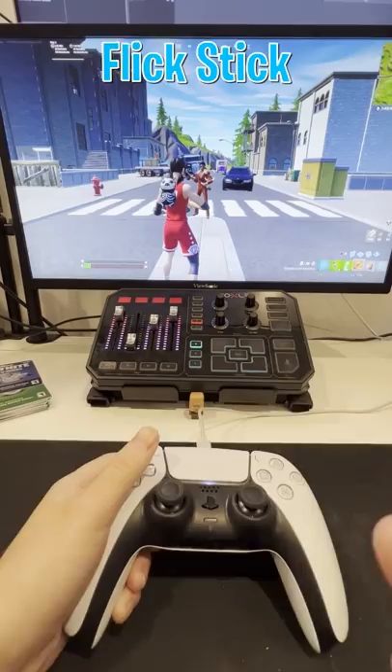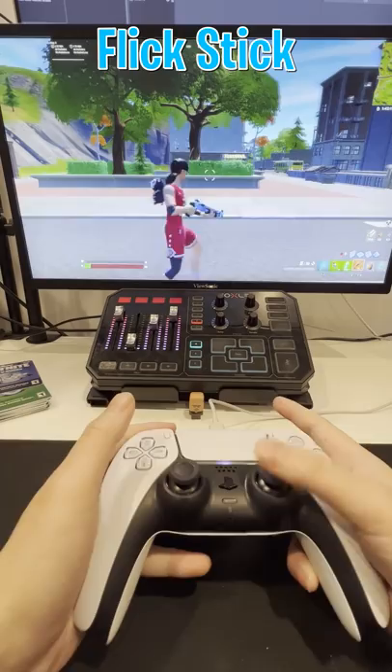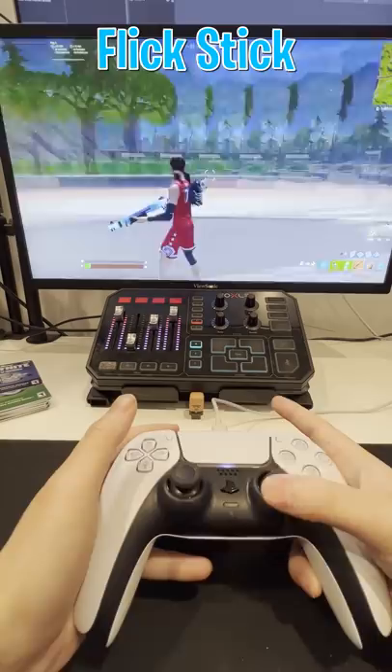The next setting you can toggle on or off is flick stick. With flick stick, wherever you aim you will completely turn that way, so you can do immediate 180s by going down on the analog stick. You can't look up and down anymore with the analog stick, so this setting needs gyro aiming on as well to look up and down.